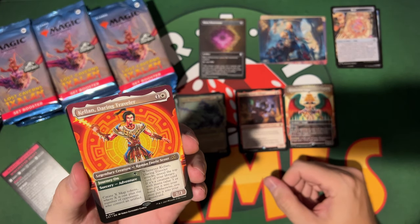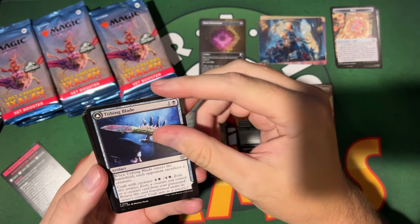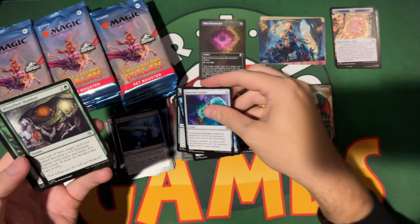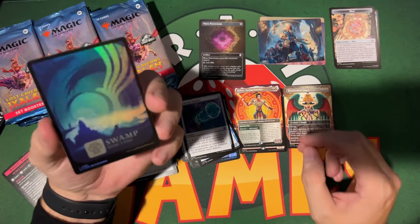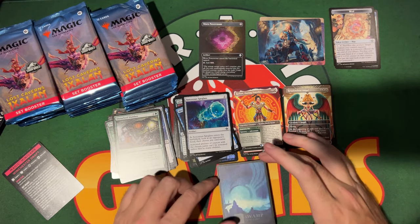Into a rare — oh holy moly, this is a good pack! Then a common and uncommon. Look at that — a nice foil land. I wasn't the biggest fan of these but the foil looks good.